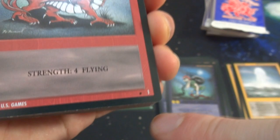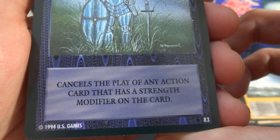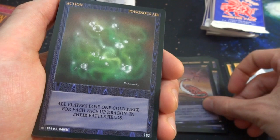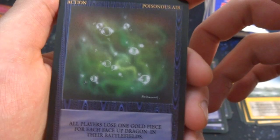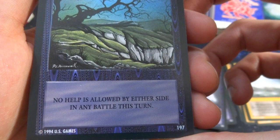Battle Reaction — Armor; it's like a knight in armor with no one inside, just sitting in a field. Cancels the play of any action card that is a strength modifier. Another card — Poisonous Air: all players lose one gold piece for each face-up dragon on their battlefield; even you lose it — just looks like toxic bubbles. Another Zeus, cool gully land — no help is allowed by either side in any battle this turn. Got a Pearl — when a dragon in a row wins a battle, draw one card from your treasure hoard draw pile.